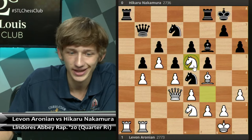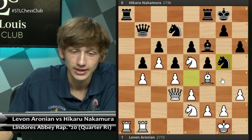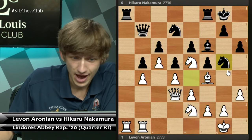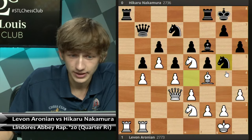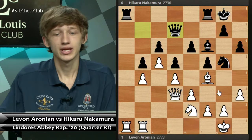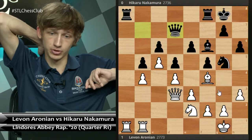In this case, black cannot actually capture this knight because Nd4 is simply winning. So Ng5 is played instead. Now Levon does actually capture on d7. We see Qxd7, and I'd like you to try and find Levon's next maneuver.